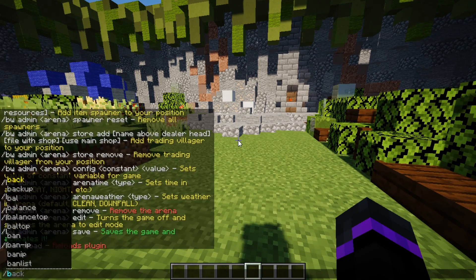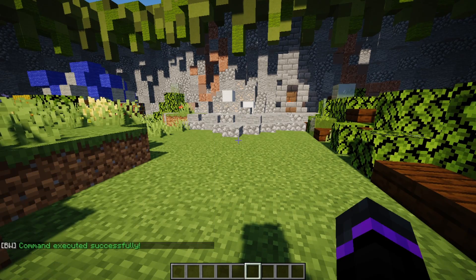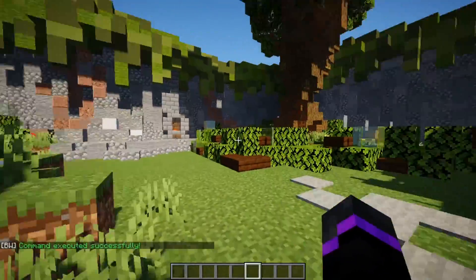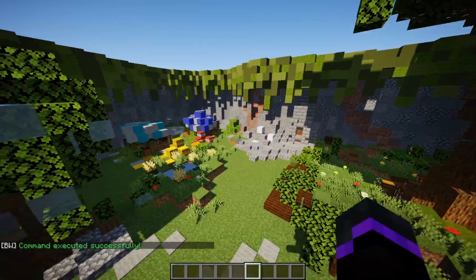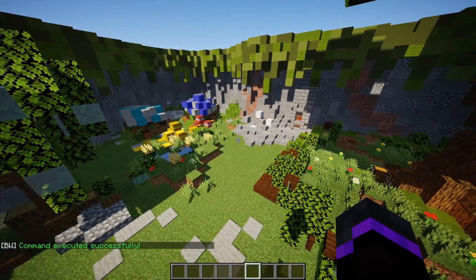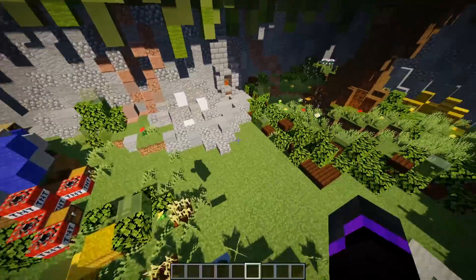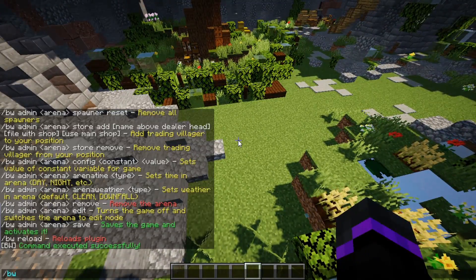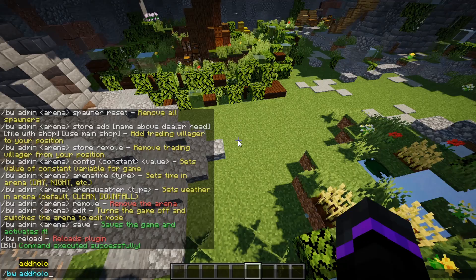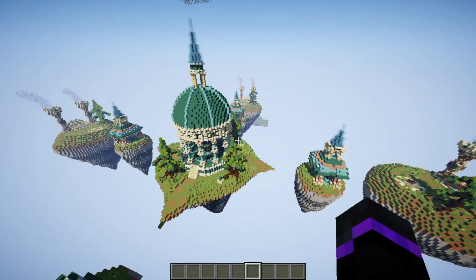To get started, do /bw setmainlobby to set the main lobby right here. If you're running a BungeeCord network, this plugin will work for that as well. Then for stats, you can do /bw addhologram and that will add the hologram right there, which looks really nice.